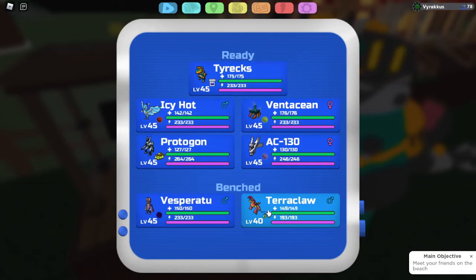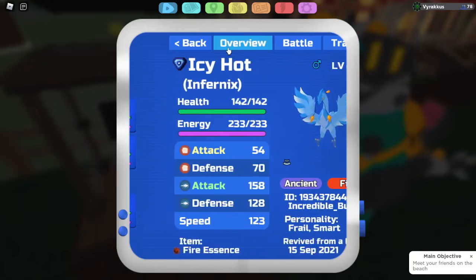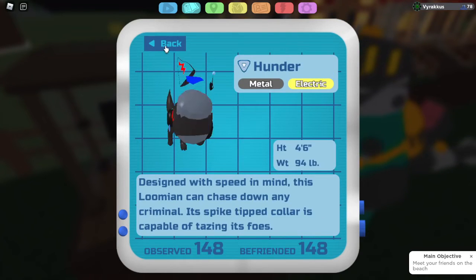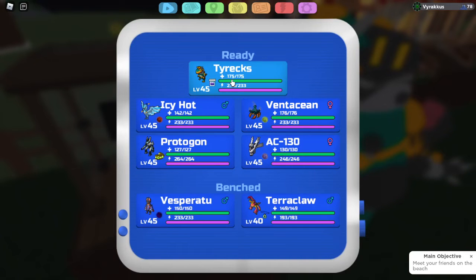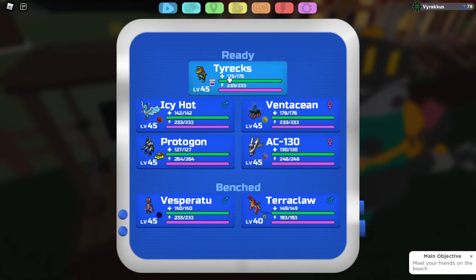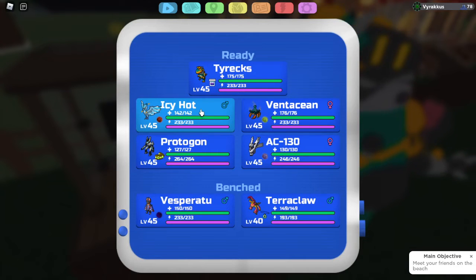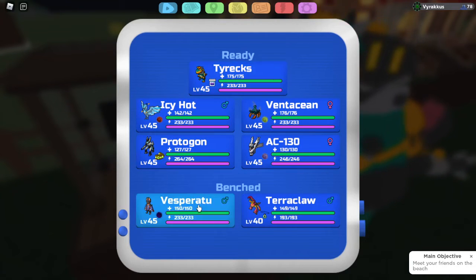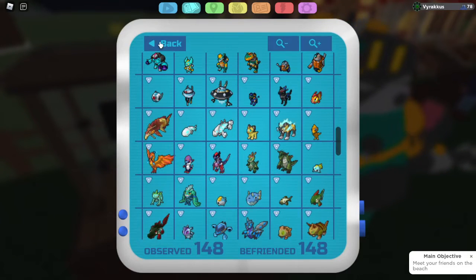Guard Drone does get Frost Beam so Slick Shell might not be best against it — Infernix is pretty good against Guard Drone. Against Hunter you have to play carefully: if Ventation is out and you swap into Tyrax, you have to predict — if they click Thunder Chomp, Tyrax resists; if Blaze Chomp, go into Infernix. You have resists for all moves: Chili Chomp resist, Blaze Chomp resist, Thunder Chomp immunity, and Mega Chomp resist.